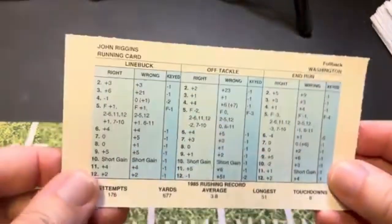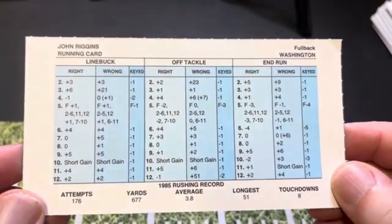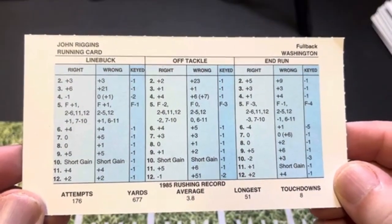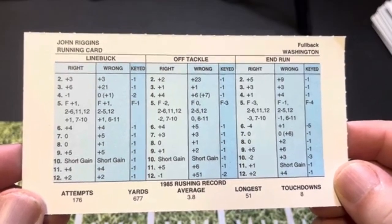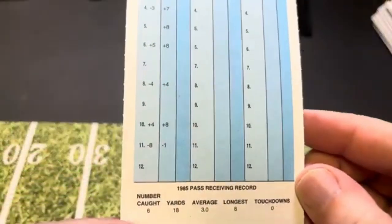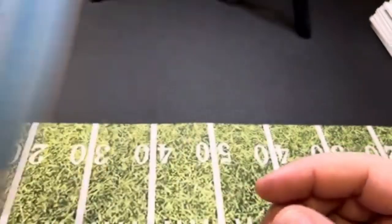Next we're going to have Riggo — John Riggins — because of the name recognition. He only had a 3.8 rushing average and only 677 yards rushing. And he only caught six passes, so you're only going to throw flat to him, if at all.